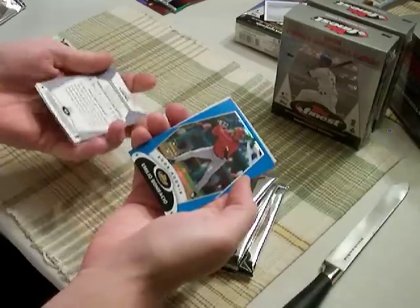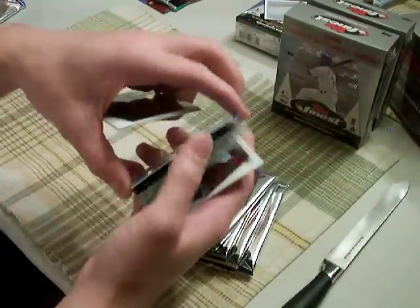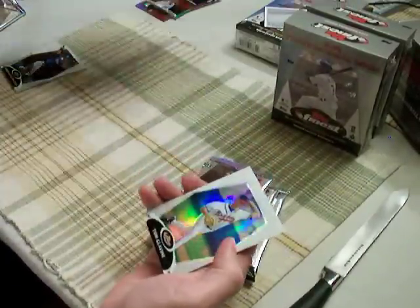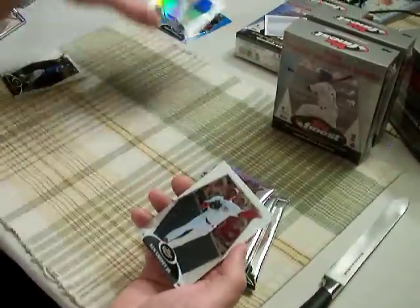Base, base. Blue of Emilio Bonifacio — 2008 rookie, number 2, 299. And then a refractor of Tom Glavine, not numbered.